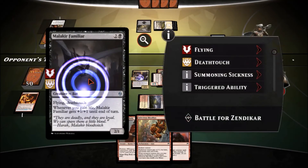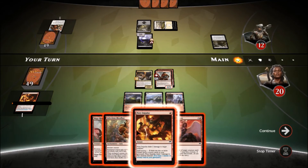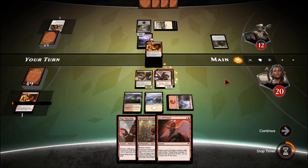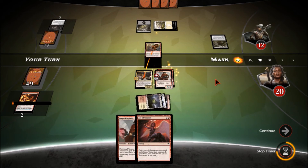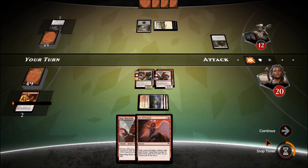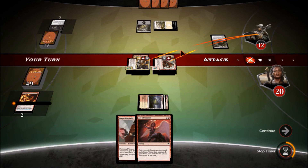He gets a flying deathtouch creature — whenever you gain life it gets bigger until end of turn. Oh boy. Fire Impulse on that. Does this seem familiar? He does get to scry though. We're going to put Infectious Bloodlust on the Mage-Ring Bully; this person gets pumped from that as well. Great start — attack with all, confirm.